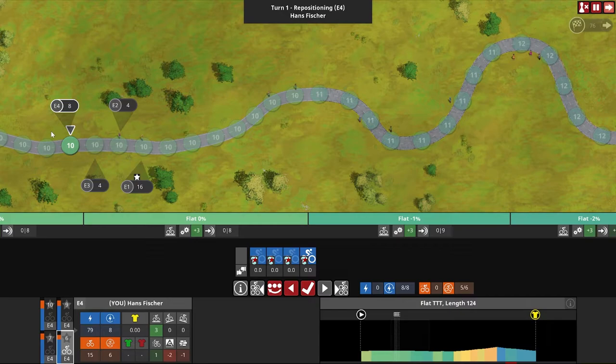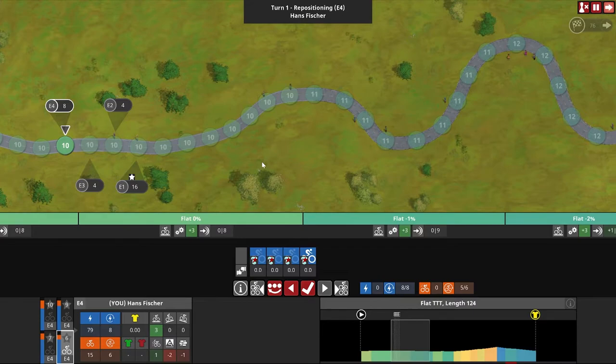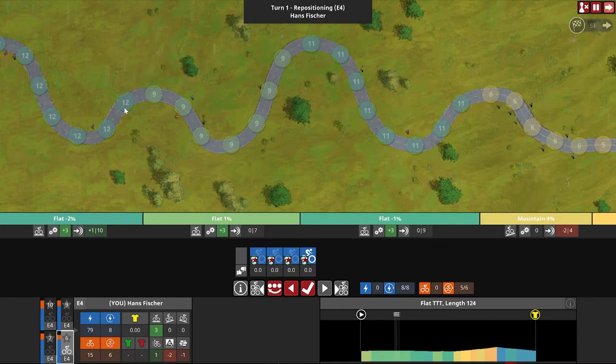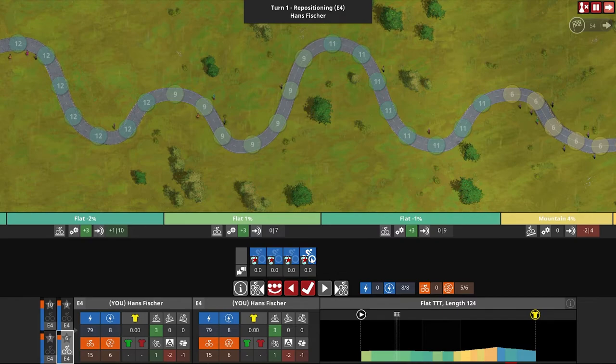The other riders including Oliver Schubert — our climber who is very questionable on the flat in time trials — have no problem following in the slipstream, spending only one attack point. After each turn you get to reposition your riders and think about what is coming up — ideally planning more than one turn ahead. The mountain is still too far to reach in one turn: ten free movement plus Hans pulling all he can gives 27 nodes, and the last flat node is 26.